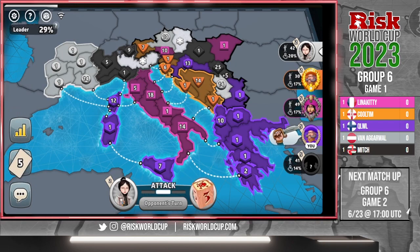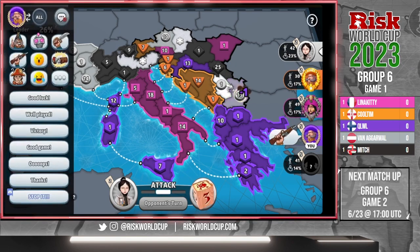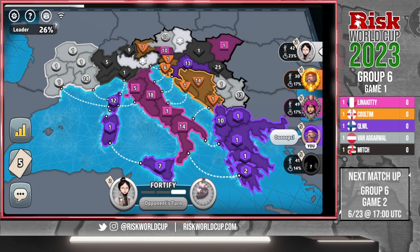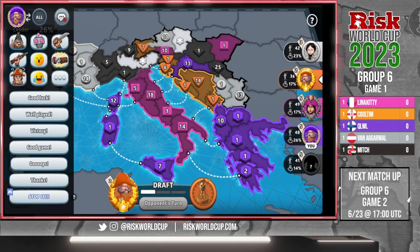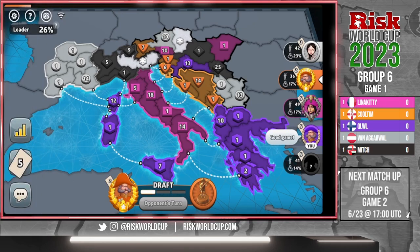Mitch representing Western Asia, Lena representing France, Cool Tim representing Northern Ireland, Kuehl Finland, and Van in Austria. To remind you — our next game up is Group 6, Game 2, which will be tomorrow at 1700 UTC. We'll see a lot of these teams using their arguably best players in Game 1, and what kind of pressure they feel in Game 2.